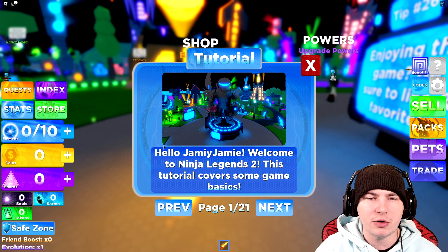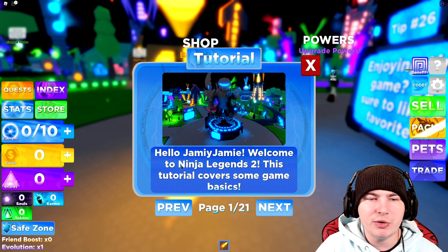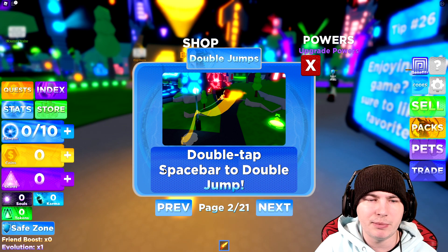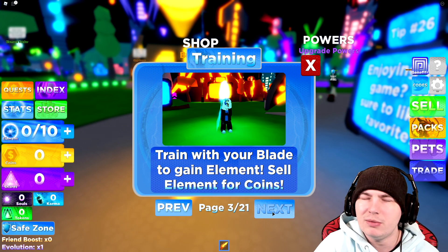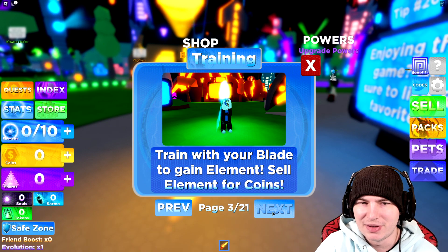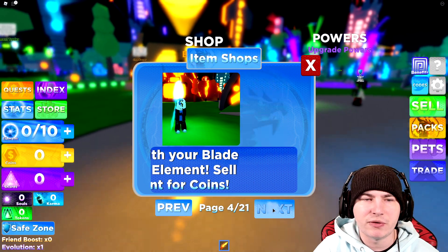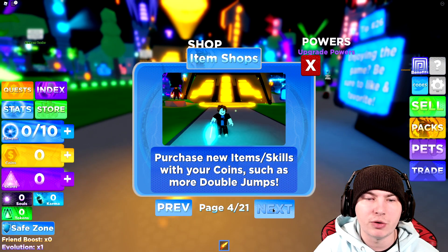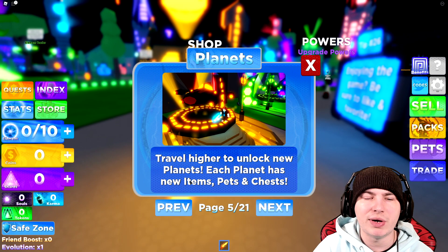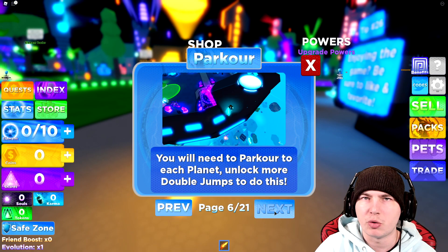I actually have a quick look. Never played this game, so I kind of need to go through the tutorial. Welcome to Ninja Legends 2. This tutorial will cover the basics of the game. Double tap spacebar to double jump — that's pretty simple stuff, like every simulator after Bubblegum Simulator basically. Train with your blade to gain elements. Sell elements for coins. Purchase new items and skills with your coins, such as more double jumps.